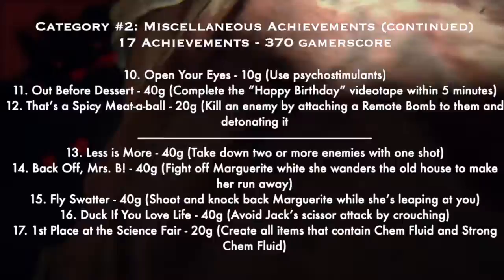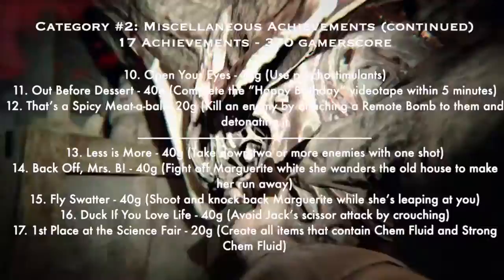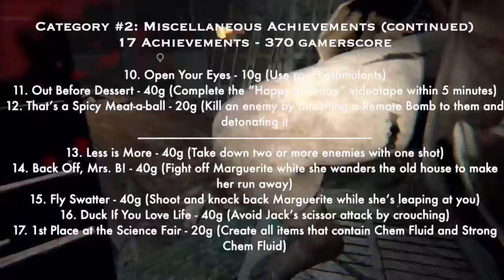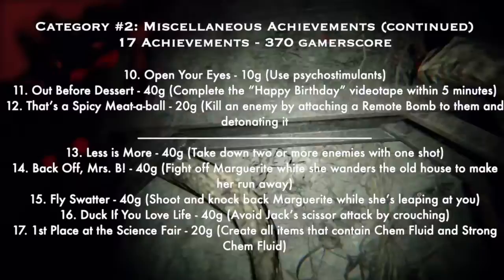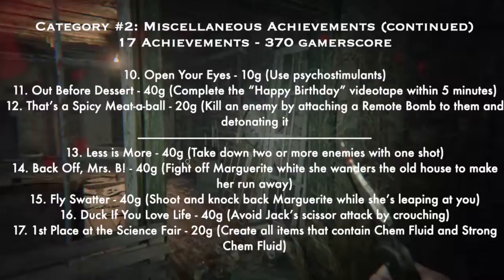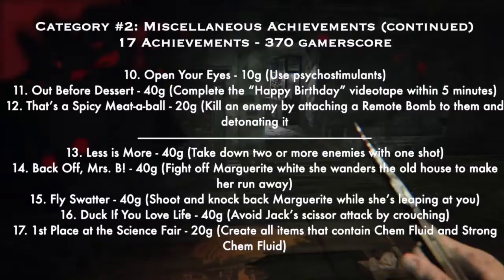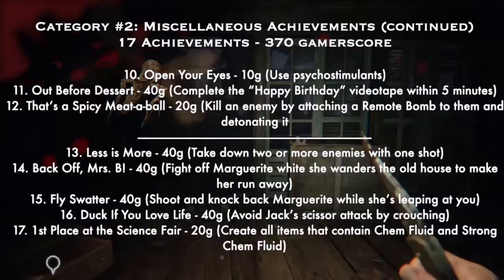Number thirteen: 'Less Is More' — 40G — take down two or more enemies with one shot; I did it with a magnum and it wasn't as hard as it sounds. Number fourteen: 'Back Off, Mrs. B' — there's a point where Marguerite is going to do something to you near one of the doors, and you run around to the other side of the old house and just keep shooting her with the shotgun. I know it's a little vague but that's when I got it. These achievements from number 13 onwards I had to go back and reload saves to obtain because I missed them on my first playthrough.